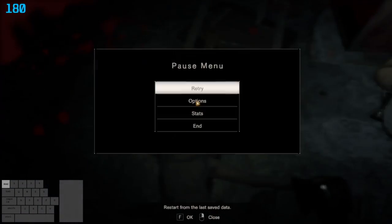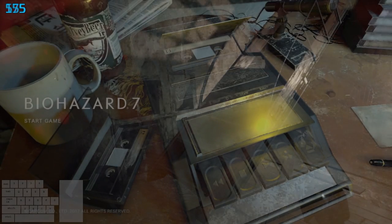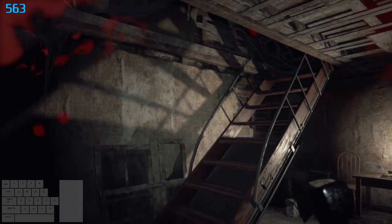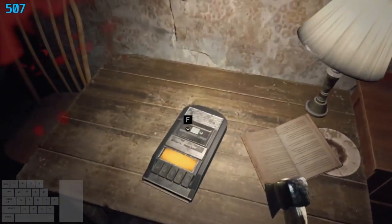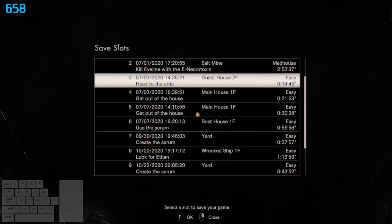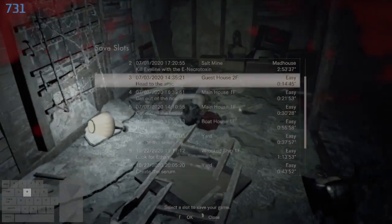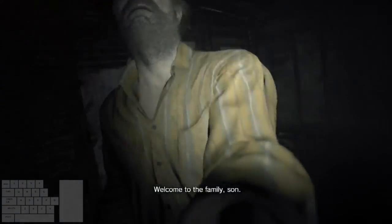Don't get discouraged if you don't get the one hit immediately, as it takes a while to get used to the setup and movement. I highly recommend that you retry this fight and practice it as much as you want until you get the strat down. Additionally, you can make a save downstairs near the stairs to practice this boss fight. Before you get 'Welcome to the Family,' make sure your back isn't against a wall or else the Jack cutscene will not activate. But yeah, GGs! Well done! You've made it out of the guesthouse!